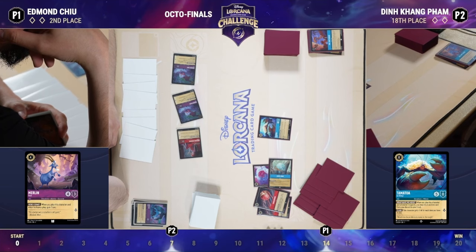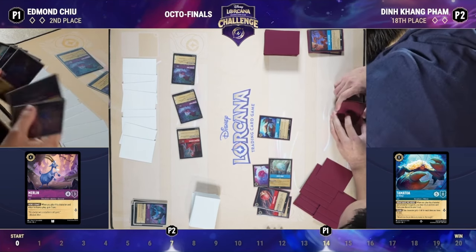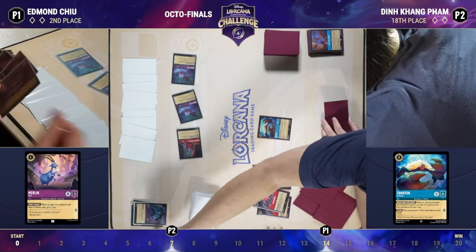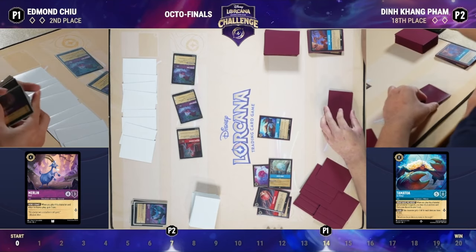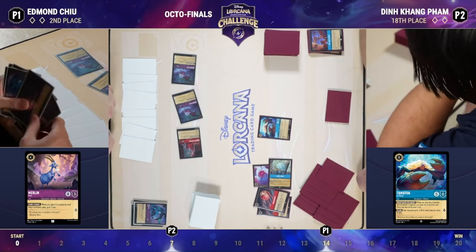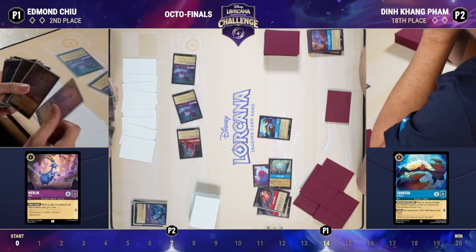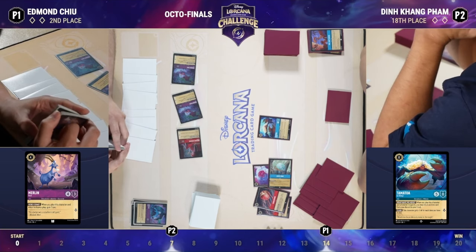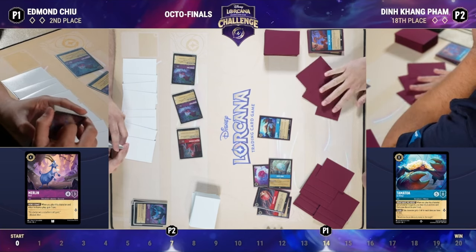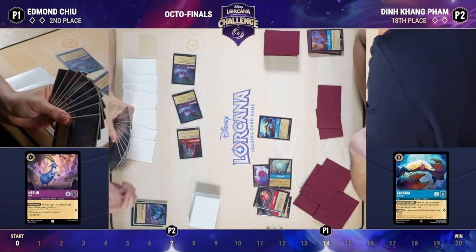That Be Prepared plus Castle line is an 11-ink play, and Edmund is currently at eight. Talking about goat lines — goat, bounce, goat, which is a three-lore play, is a 10-ink play assuming you have the goat and Madame Snakes in hand; it goes up to 11 if you have to replace with a fox. These are values every Ruby/Sapphire player sitting across from Ruby/Amethyst has in mind — that's why they need to slow them down before reaching that 17-18 lore range.